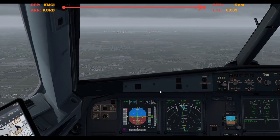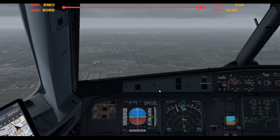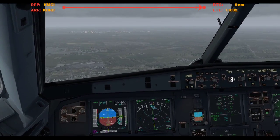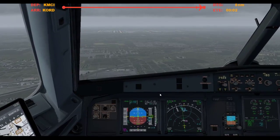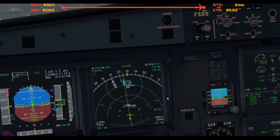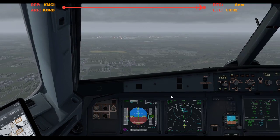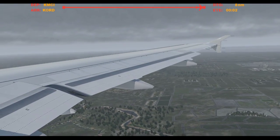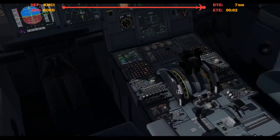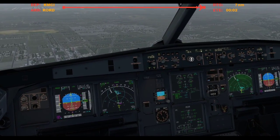Alright, we're going to come down here and level off at 2,300. We'll get slowed down and configured. What is the speed for that? 152, 100 knots. Flaps 2. Speed brake armed.